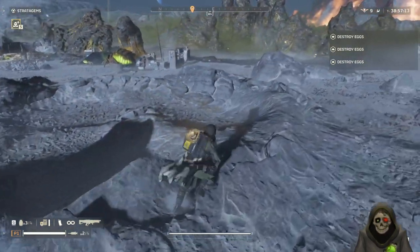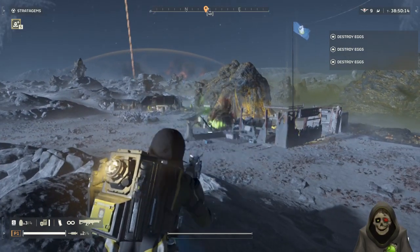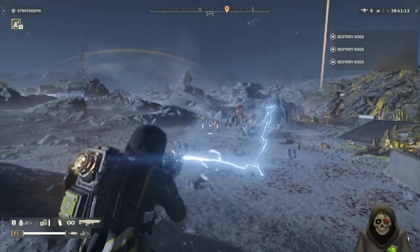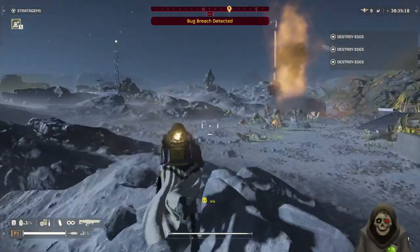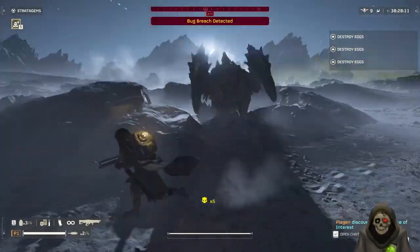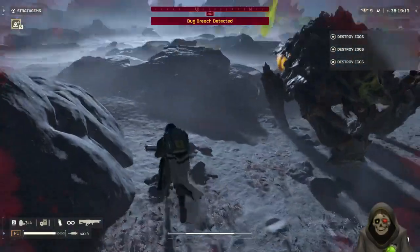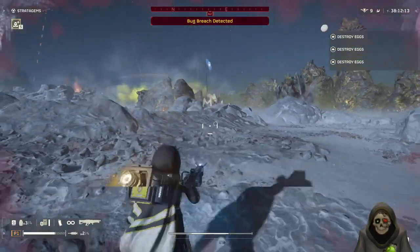I want to go pick up some extra stims and grenades so I'm at full capacity. With the arc thrower, we're going to get into range and start clapping them — kill them as quickly as possible, especially the smaller ones. The big ones we don't care too much about right now. He's going to call for a bug breach, so I'm going to ignore the charger and focus on clearing up the smaller guys.